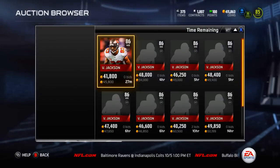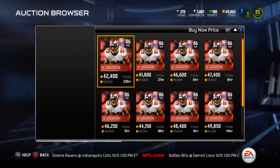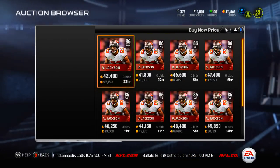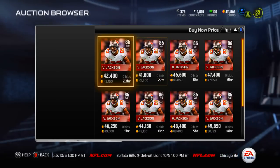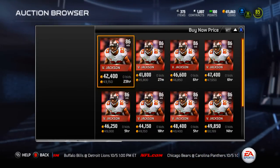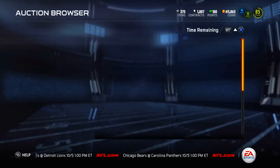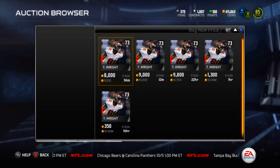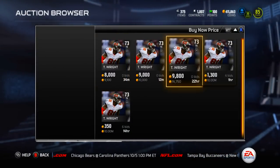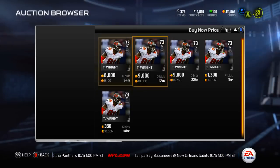I look for little mini snipes and try to get a card for a little bit less than its actual value so I don't feel like I'm overpaying. Vincent Jackson goes for around 44k, so 43,150 is an alright price, but I definitely don't consider that a great buy. I'd like to buy him for under 40k. Tim Wright goes for around 9k to 10k.